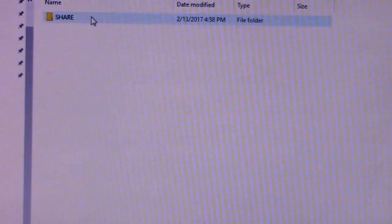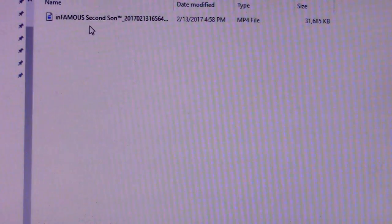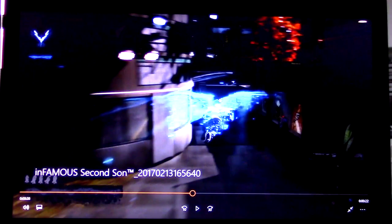Open the PS4 folder, then open Share, then Video Clips, and go to the folder for your game. If you have recordings from multiple games, there will be different folders for each game. For me it's just Infamous Second Son. Open that up and your file is right there. Open it to confirm everything is correct and there's your recording — it's actually pretty good quality for just the PS4 built-in feature.